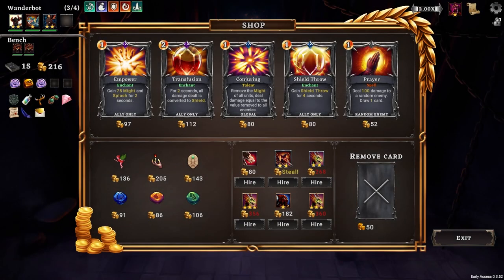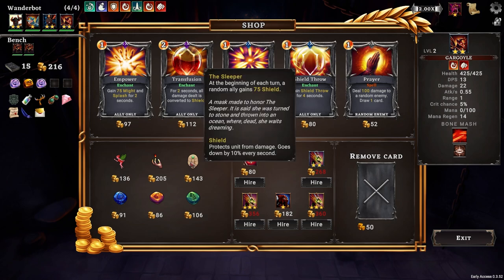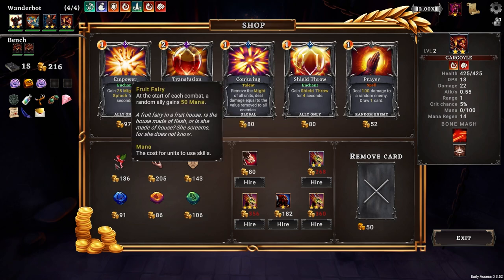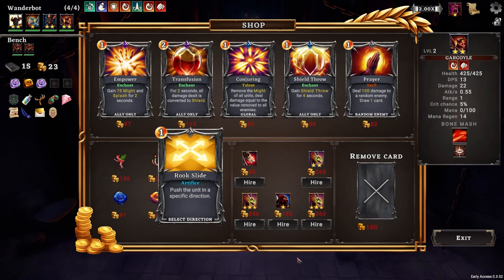What is free? We can steal this guy - just a regular gargoyle, from the Draconic Alliance and Brute Alliance. Sure. What else do we have? Remove the might of all units - eh. Beginning of every turn, a random ally gains shield - that's good. Upon pickup, choose a card in your deck, add crucial - drawn first at the start of combat. Or start of each combat, random ally gains mana. I'm going to go for the sleeper, and we're going to remove another card, namely Rook Slide - I didn't use it.